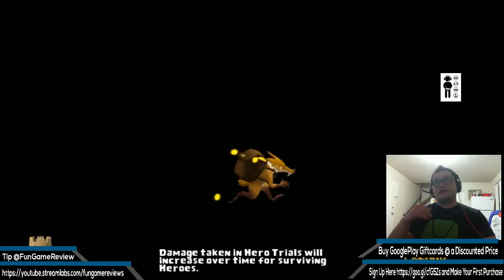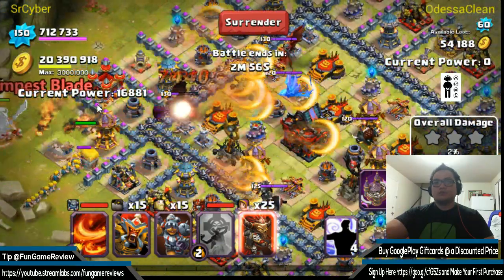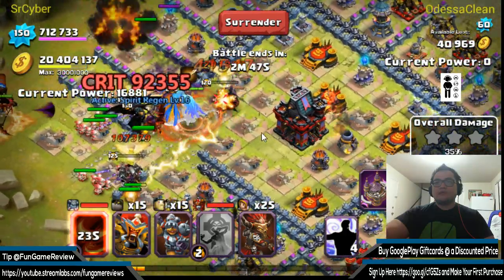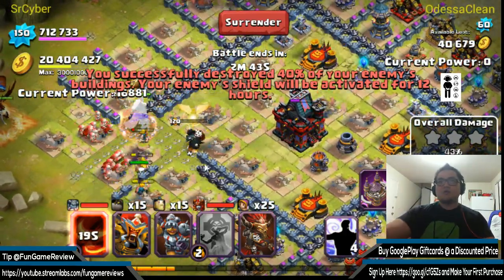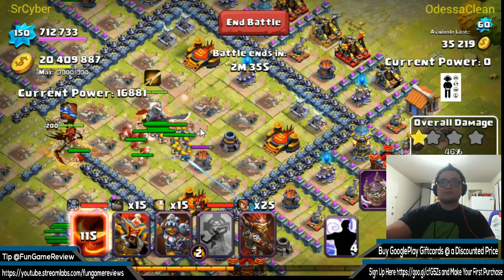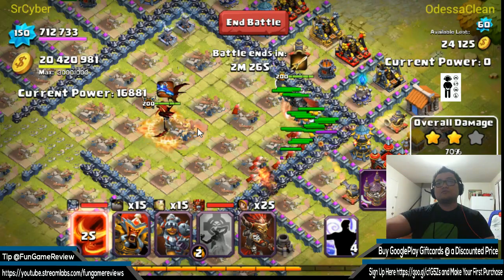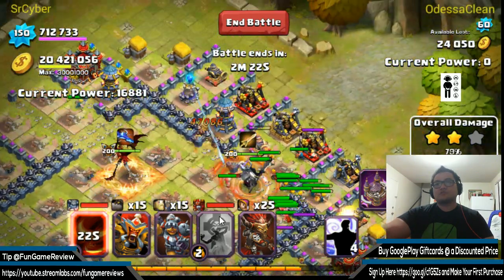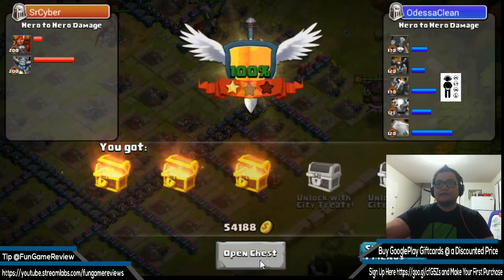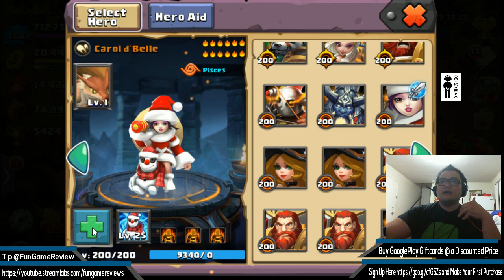Arctic Lord fires the first nuke shot, then the second nuke shot goes out — hell yeah! Here comes the Arctic Lord spinner. That was pretty cool — he got to shoot two of them out, kind of like Pangoli. That was cool, then he flies across the screen and it's completely done.